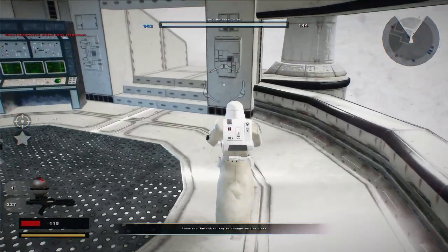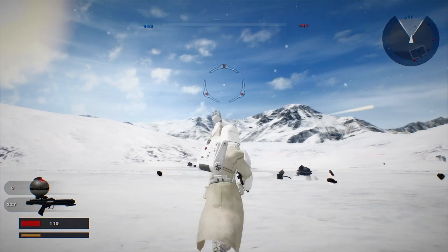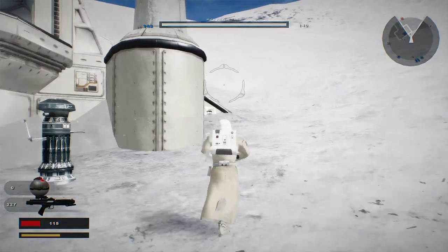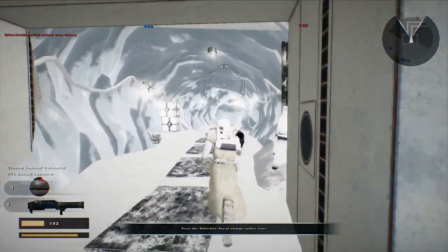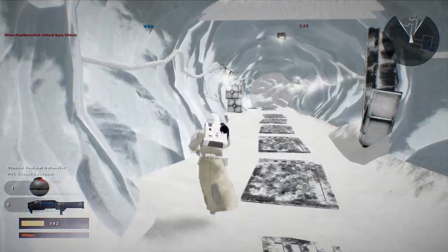Their reinforcements are dwindling. Can we use our last grenade wisely? We did. Excellent. Blaster rifle — let's go. Oh, we also have a rocket, and depth hack and some thermal detonators. Wonderful.